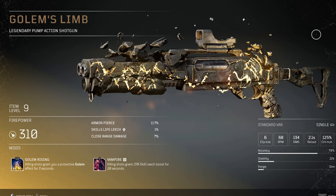Then we have Golem's Limb — Killing shots grant you a protective Golem effect for 3 seconds, pretty similar to emergency stance. It literally gives you the same 65% damage reduction, but on a killing shot. Sadly, with emergency stance being bugged and so many good weapon mods, I don't really see myself using it because I'd have to lose so much damage. But I still think it's worth mentioning because it's a good mod.